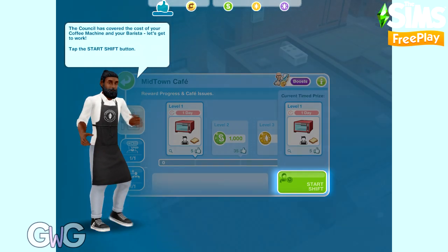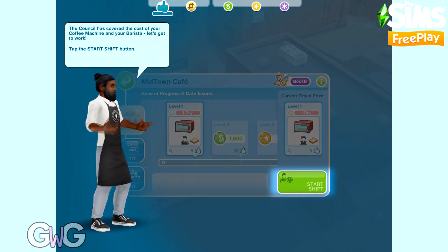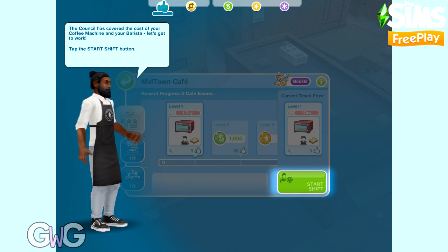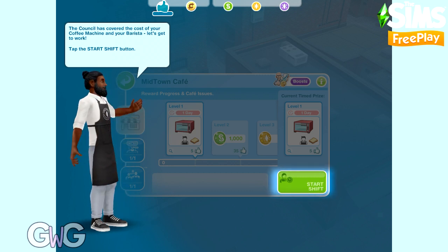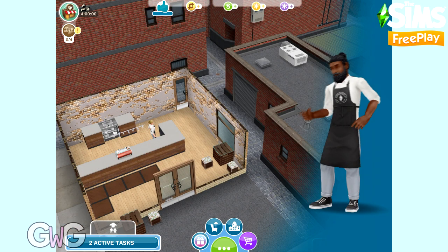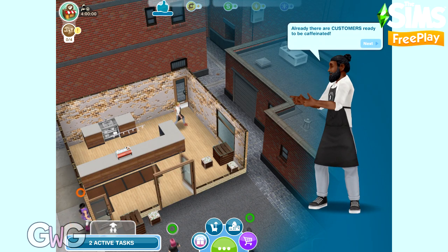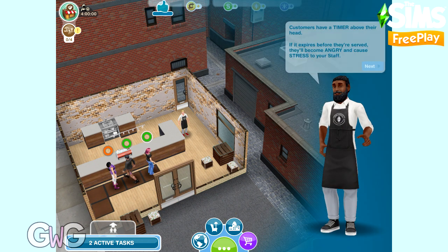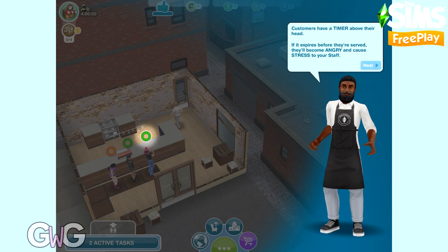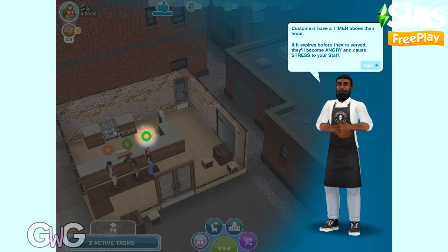We've reached the point in the tutorial where we need to start a shift - click 'start shift' on the cafe progress tab. You can complete two cafe shifts in a 24-hour period. These are non-playable sims so you can't play as them, but you can get them to do certain actions. Customers will come in with a green circle around their head as a timer - once that runs out they will get angry.